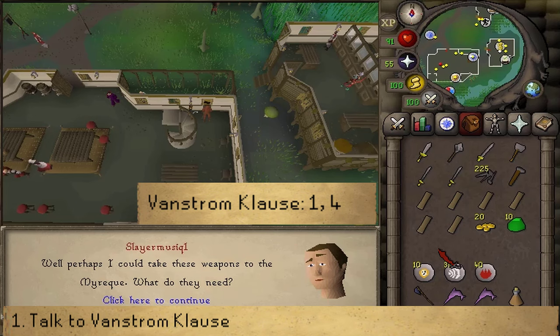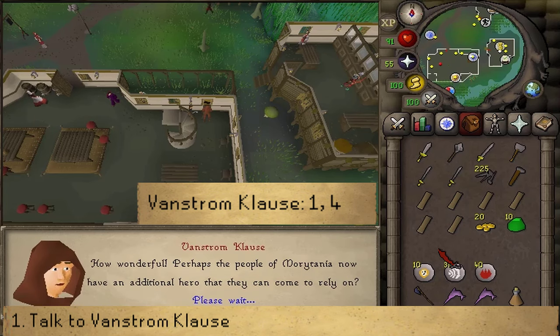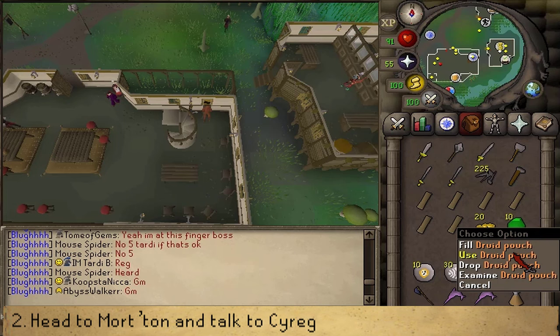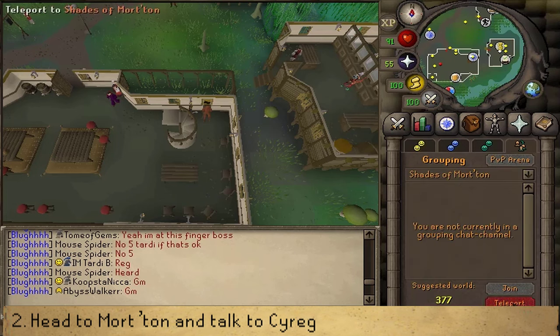Start the Myreque quest, select yes, and then select option 4. Next, be sure that you already have six or more charges in your Druid pouch. Once you do, let's make our way to Mort'ton.